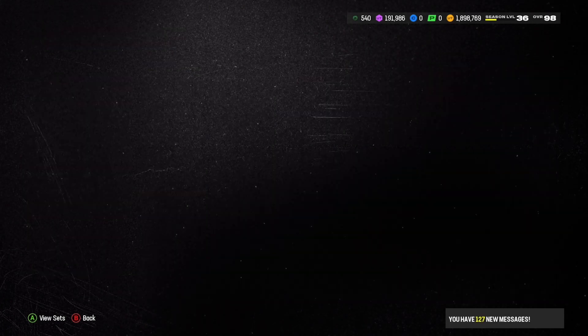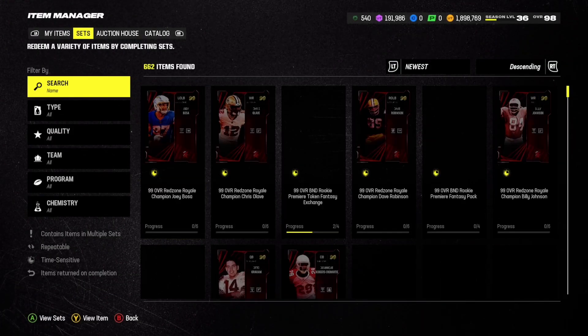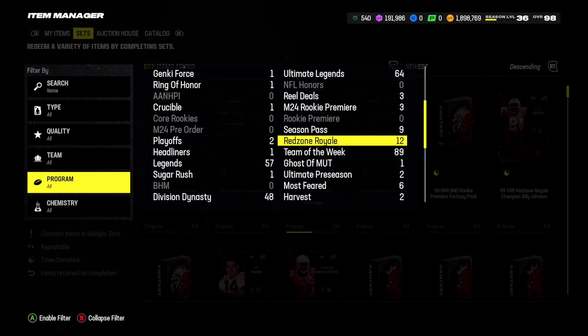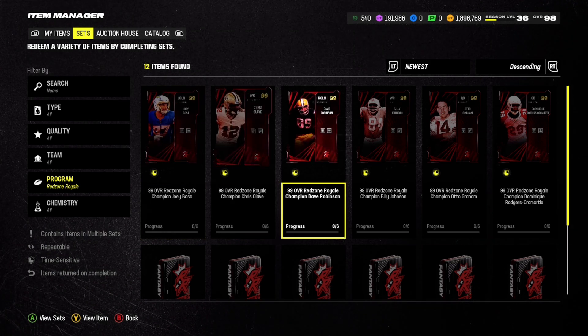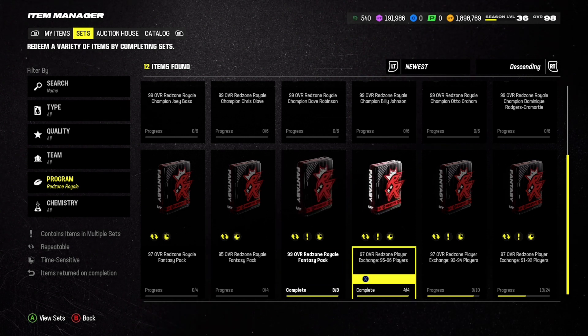Also, in the field pass there are a bunch of Red Zone Royale packs with chances for 95s. Make sure you don't quick sell or sell those either — hold on to them so you can put them into the sets.